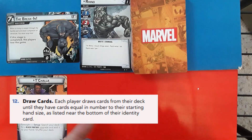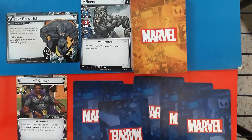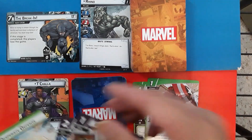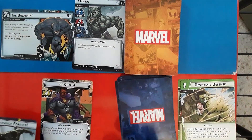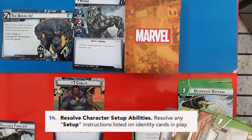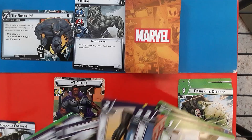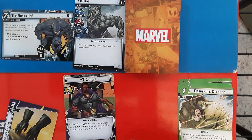Now draw cards from your deck up to the hand size limit written on the Alter Ego side of the card. Review your hand and discard any number of cards you want into your discard pile, then draw back up to your hand size limit. Don't shuffle the discarded cards back into the draw pile. If the identity you selected has any setup instructions, resolve these now. For instance, if playing Black Panther, the Alter Ego side T'Challa says during setup to search your deck for a Black Panther upgrade, add it to your hand, and then shuffle your deck. This should be the last step in your setup and you should be ready to play.